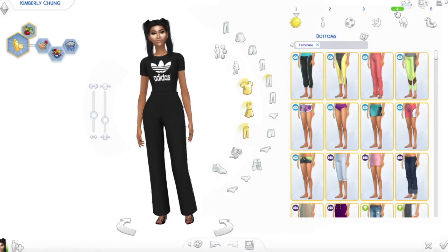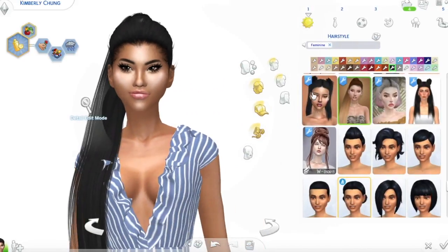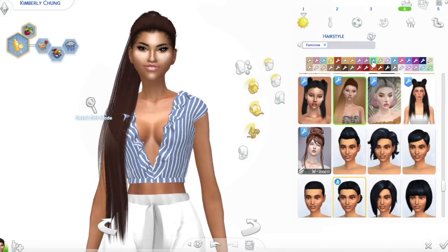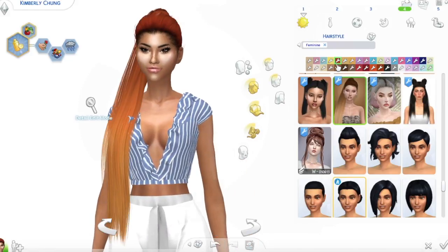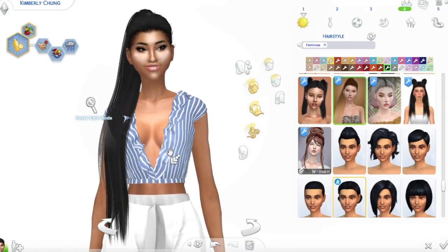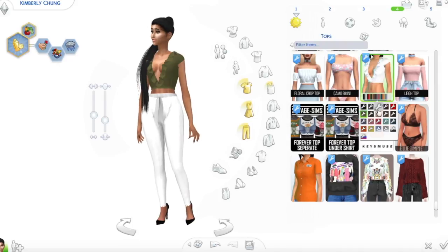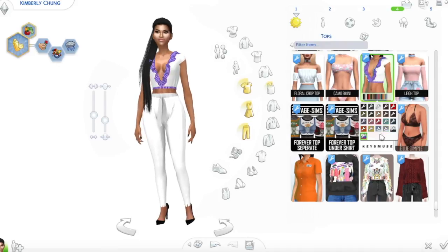On to outfit number four. We finally made it to another hair, and it is by the same CC creator Leah Lilith. It's a ponytail and it's super long. Again comes in a bunch of amazing colors. It's just another really really beautiful hair by Leah Lilith. Then she's wearing it with this top — I honestly thought I was done with tops like this, but then I saw this and I was like, you know it's still kind of cute. I still can't let go, but it's cute, I like it.